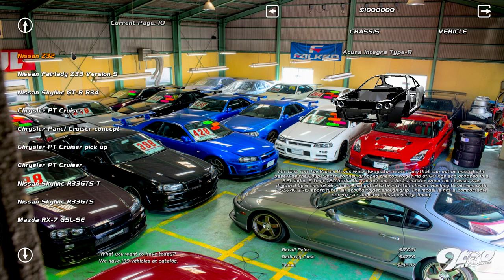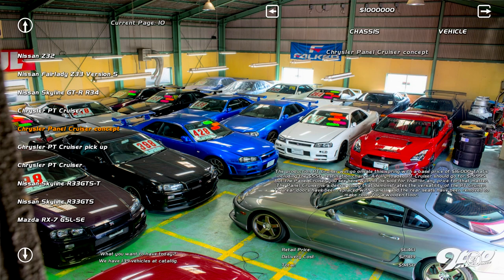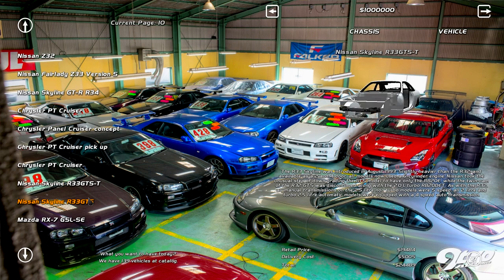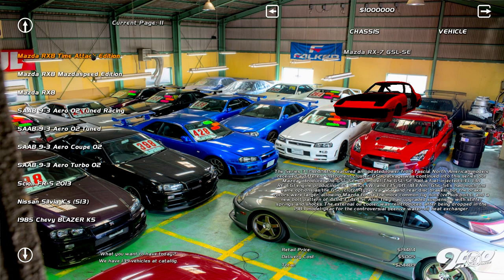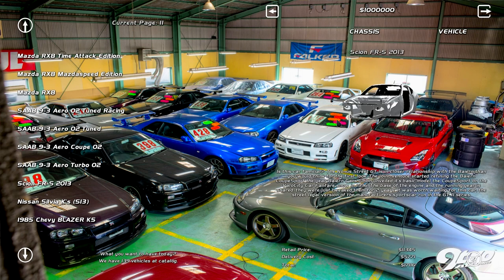R32 GTST, S15, Z32, Z33, R34 — god bless. PT Cruiser — panel cruiser, I don't give a fuck, nobody gives a shit. R33 GTST and R33 GTS — the difference between them is a whole lot of money. RX7 GSL-SE, that's an old boy. RX8. Subs, that's cool. FRS — that's like the GT86. We got an S13, silverado SS, super sport — that's mean looking.